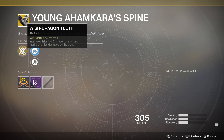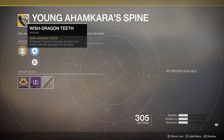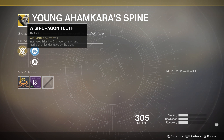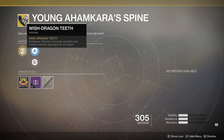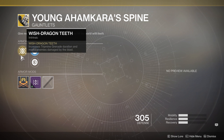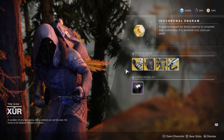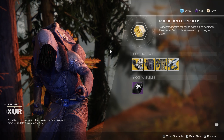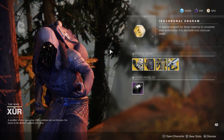Young Ahamkara's Spine has the Wish-Dragon Teeth intrinsic perk. What it does is increase tripmine grenade duration and marks enemies targeted by the blast. Personally I feel like you should get a second kill with this, but that's just me. I think they look really cool though — some of the best looking gauntlets in the game.